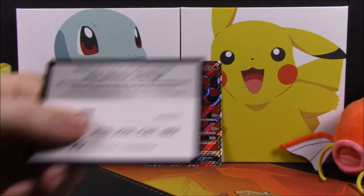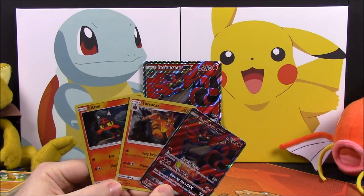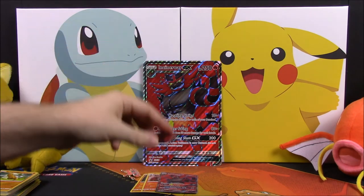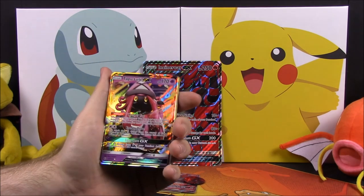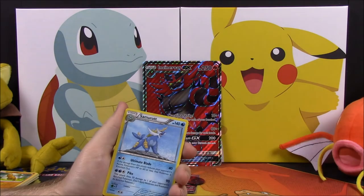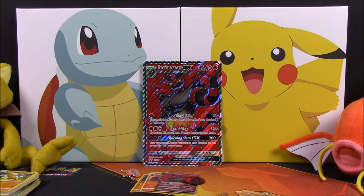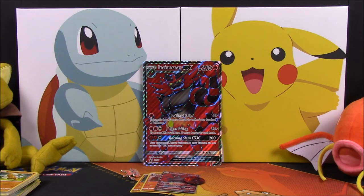So that's going to be it for this unboxing of the Incineroar GX box. We got the three evolutions of Incineroar leading up to the Incineroar GX card, plus the oversized card, the Incineroar pin, and the flip coin. And from the booster packs we ended up with a Tapu Lele GX and Turtonator GX — two GX pulls to go along with the featured Incineroar GX. If you enjoyed, please leave a thumbs up, leave any comments below, hit that red subscribe button, and we'll see you next time!